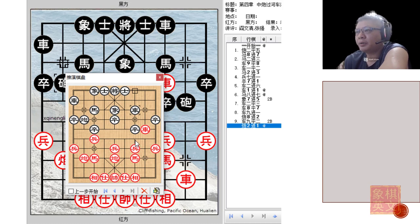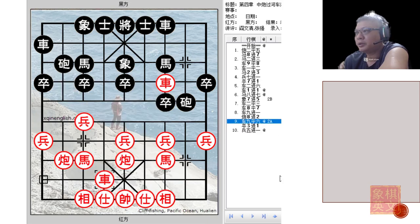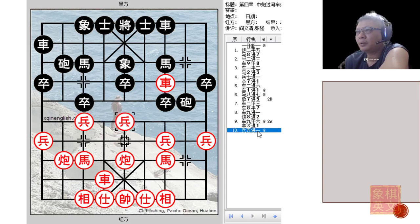So Red's plans would have fallen through, and Red would not want this to happen. That is why Red cannot play r9=2. Instead, Red should play r9=6 to command this file and prevent the Black chariot from attacking. Because of r9=6, Red cannot play r1=4 to attack this flank. So p3+1, and Red will go ahead with attacking the central file. This is one of the common variations in that system.